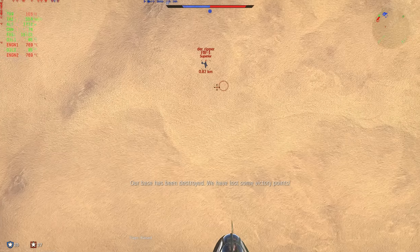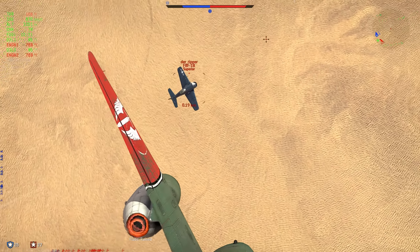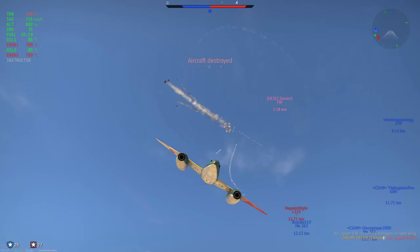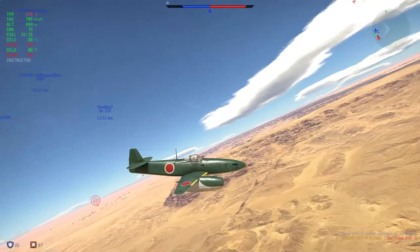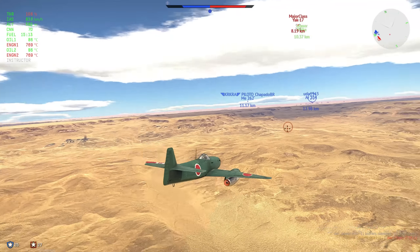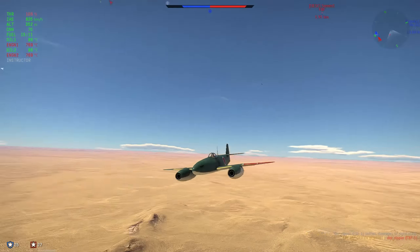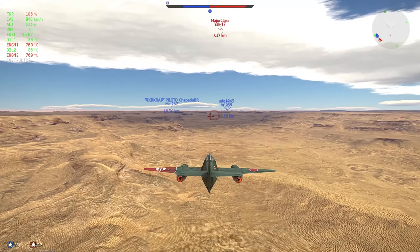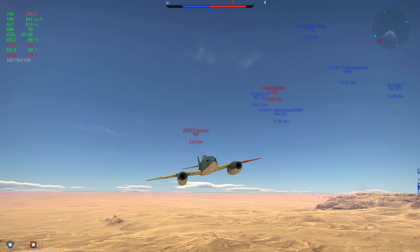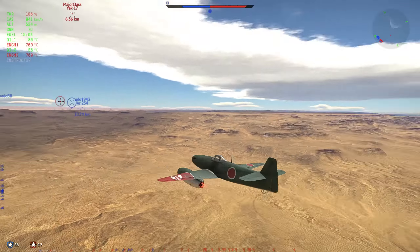F8F coming in, not too worried — he's probably going to pull up again, and he does. Otherwise he probably would have stayed alive until his friend came in, but it's too bad. Bullying props in this thing is something you will do a lot, that's why I'm showing you. But at the same time it's not the hardest thing to do, you just have to be a little bit careful because you do turn pretty poorly.